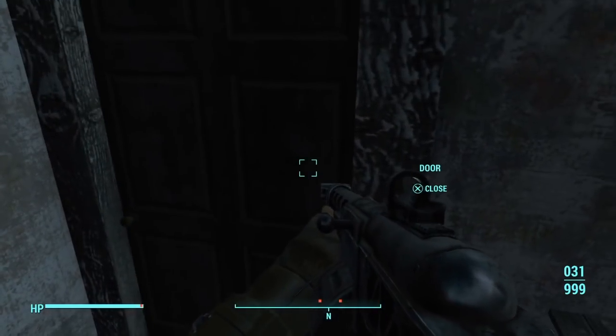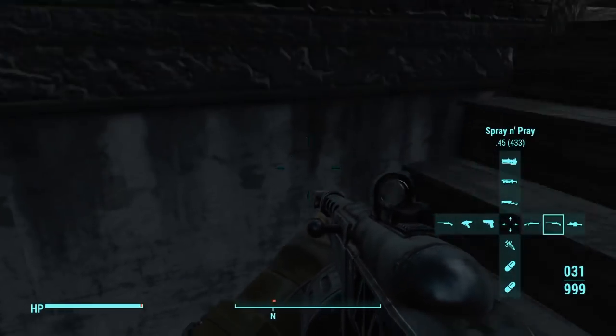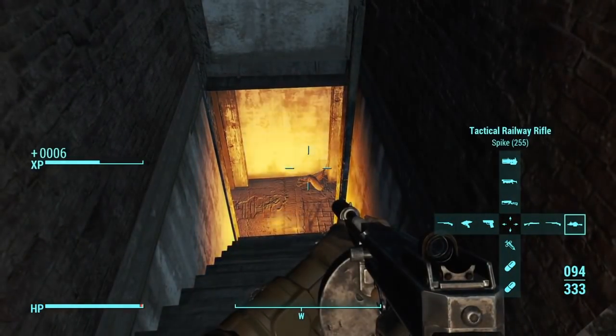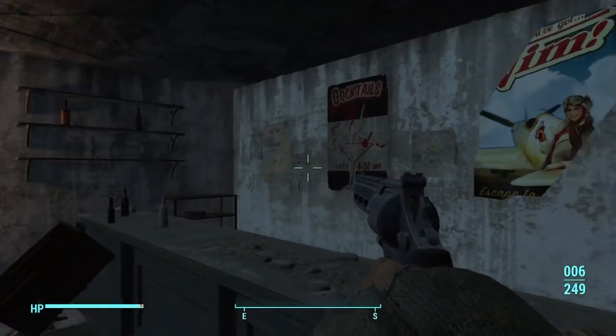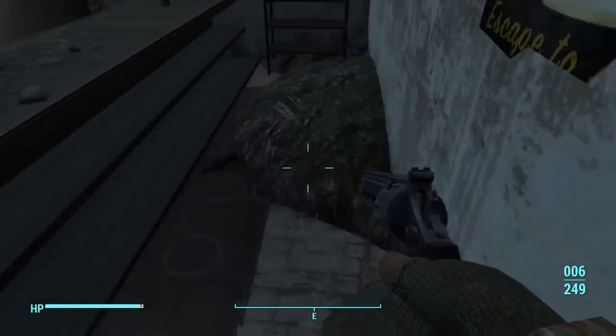Let's go downstairs, open up this door, kill these rad roaches. All of my weapons shoot explosive rounds. Let's use Kellogg's cereal — I renamed Kellogg's gun that I got off of him to Kellogg's cereal because his name is just... that's a brand of cereal.